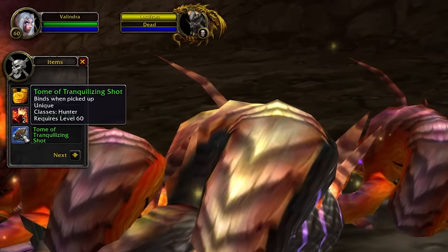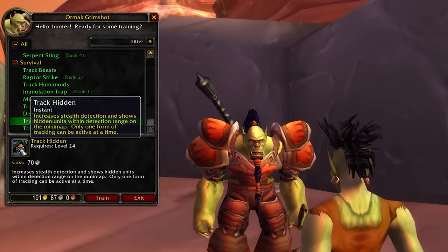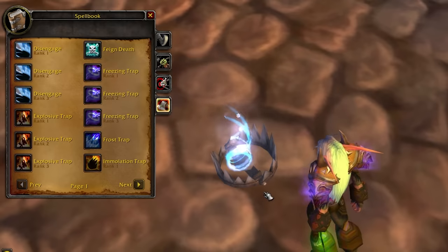Heading down into the tree, you can get intimidation — a stun and a big threat modifier for your pet. This is the only way you can interrupt spellcasts, so that is really good to have. 4 out of 5 on frenzy is fine — 80% chance is more than good enough with how often your pet will be critting — and then we go down to the bottom of the tree into bestial wrath. A 2-minute cooldown, 50% extra damage increase, and immunity to a bunch of different effects for 18 seconds on your pet. Really good cooldown you can fire off regularly while leveling.